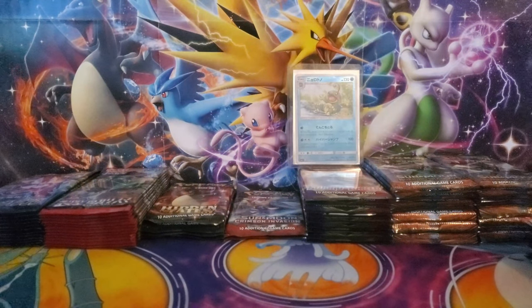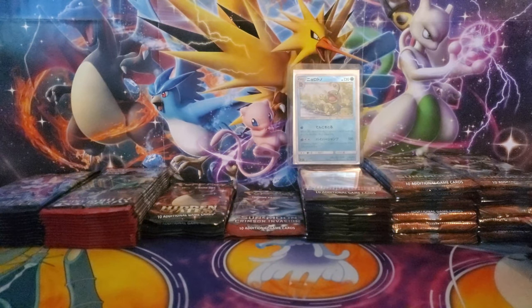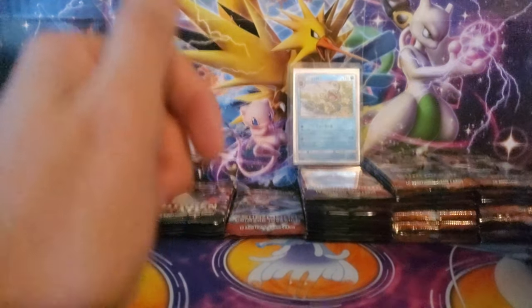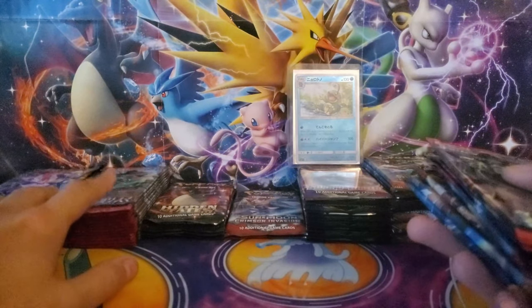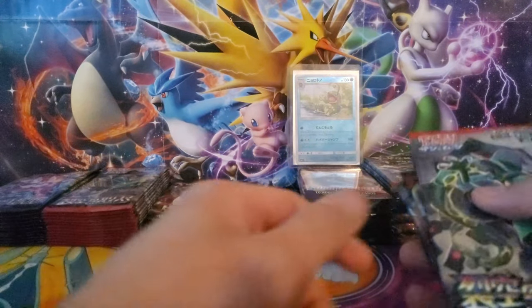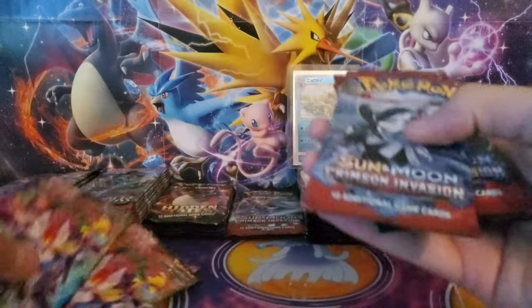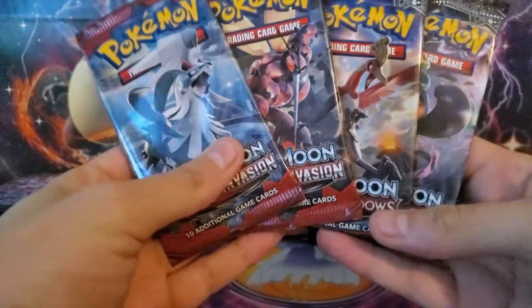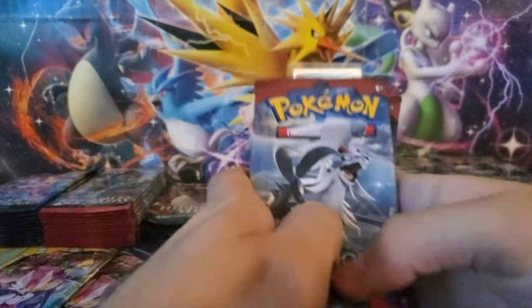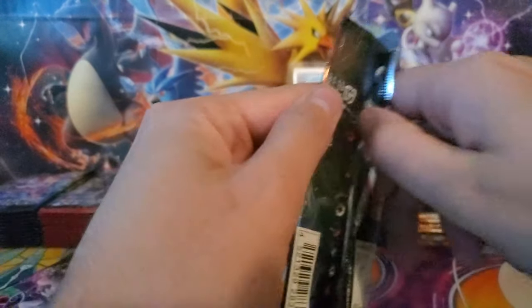I realized by number eight my thumb was hiding one of the characters. We're going to jump in — like I said, we're trying to clear these out pretty good. Probably going to clear out the Crimson Invasion here in a couple days too, so there's only two more there. We'll get into two more of these, two more VMAX Rising, two Crimson Invasion and two Burning Shadows.